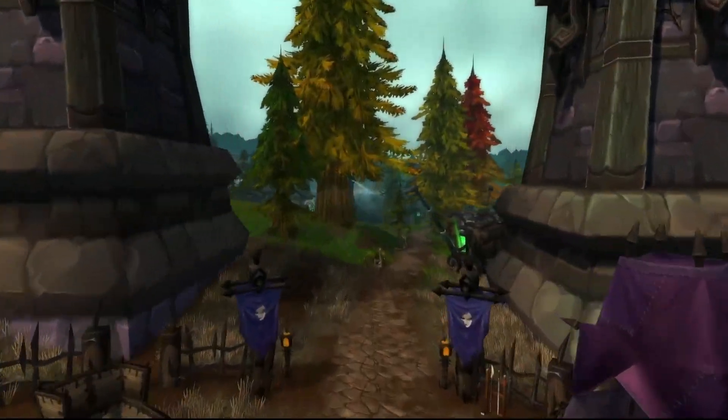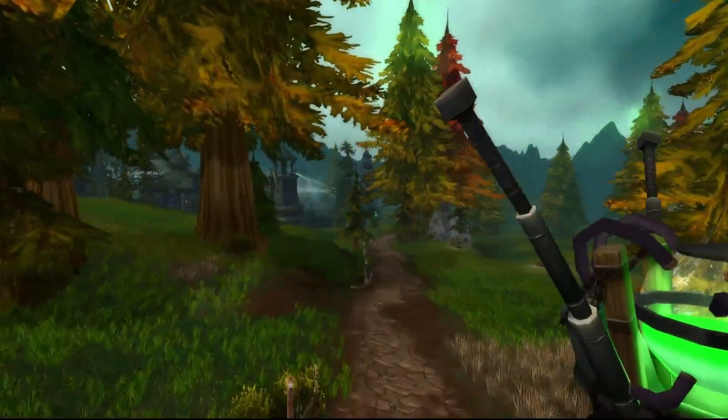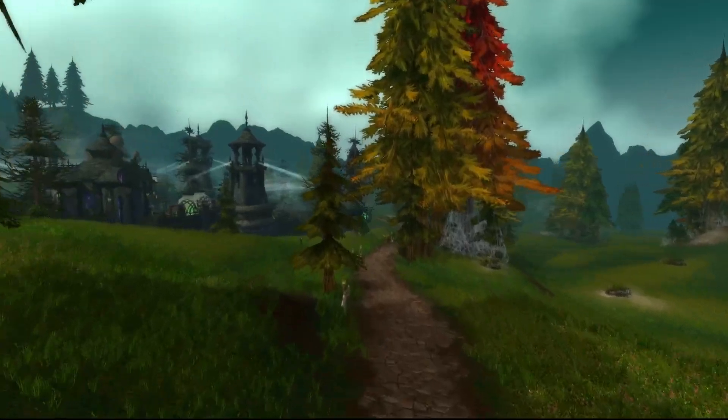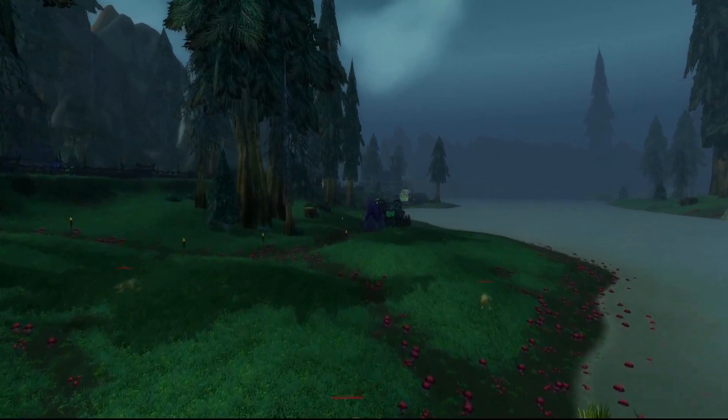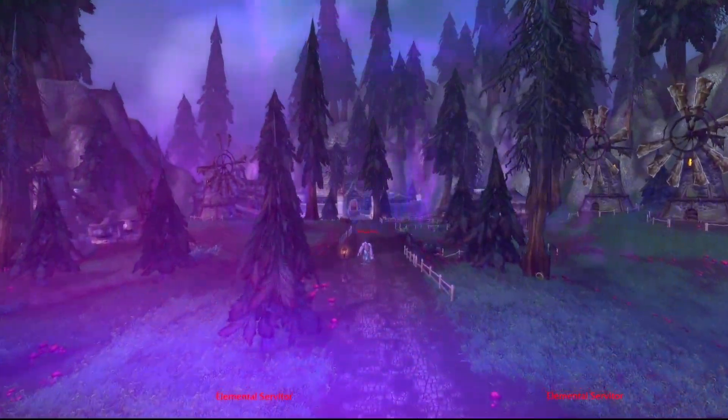The Forsaken's advance through Silverpine Forest has been resolute, extending their dominion into Hillsbrad Foothills. They've displaced the Murlocs from their habitats at the Shining Strand and coerced Dalaran affiliates into a retreat towards Amber Mill.